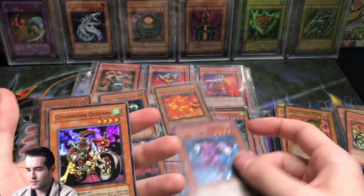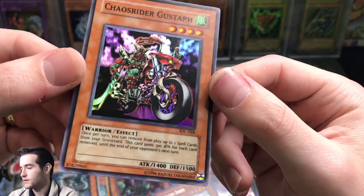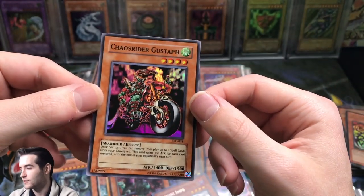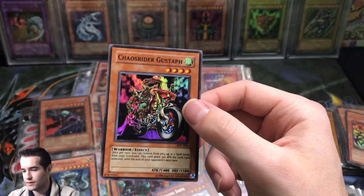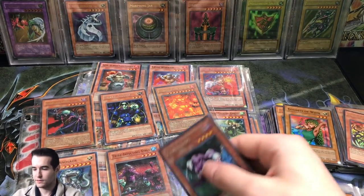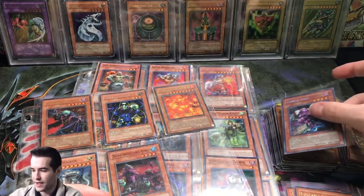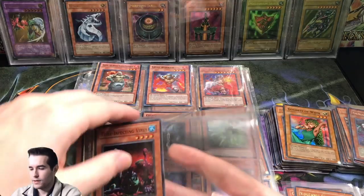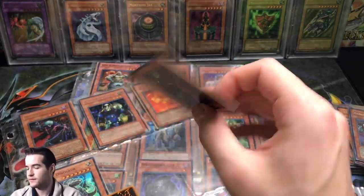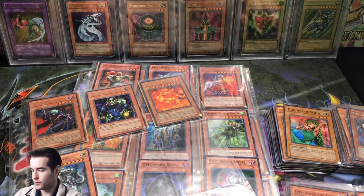Ooh, Goddess of Whim — nice crease there. We got a Mystical Beast of Serket. That Goddess of Whim is done for. Gemini Imps, Chaos Rider Gustaph. Does this look really blurry? Why does that text look blurry to me? I don't know, that looks different for some reason. I'm going to have to look that over later. Gemini Imps from Premium Pack. Let's check out this Tribe Infecting Virus — this card just got unbanned, so it's fairly valuable. First edition, pretty cool.